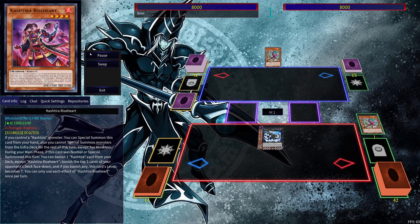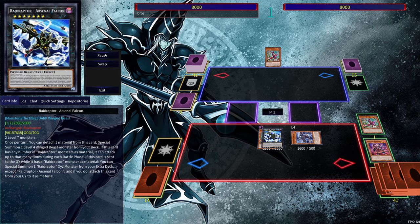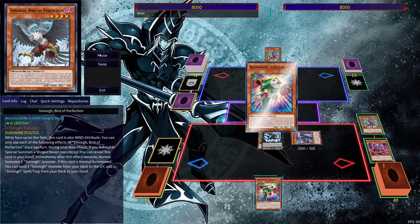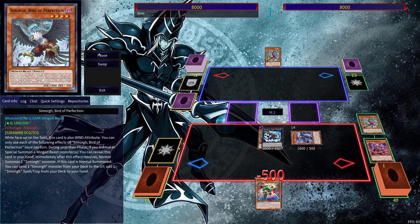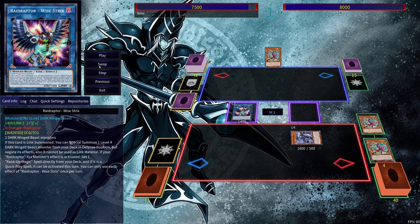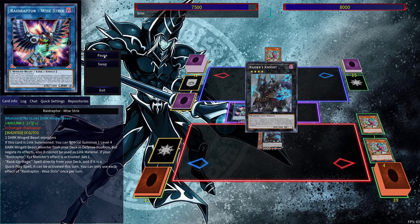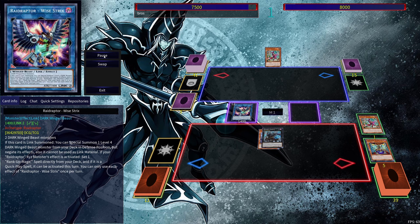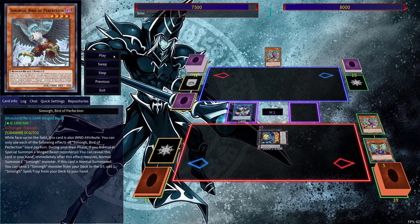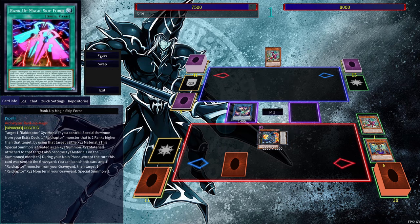Make it into a level 7. Go into our Arsenal Falcon, detach material, get out Mar Lanius. Mar Lanius' effect here — you can search out your Pain Lanius. So you can either use it to search out the Pain Lanius or the Heal Lanius. Main thing is just so you can link into your Y-Strix. Activate Y-Strix's effect here, get the Mimicry Lanius. Go into the Raider's Knight, detach material, rank up into our Rafe Strix. Then because we did summon an Exceed Monster, we can use Y-Strix here. Get the Skip Force.